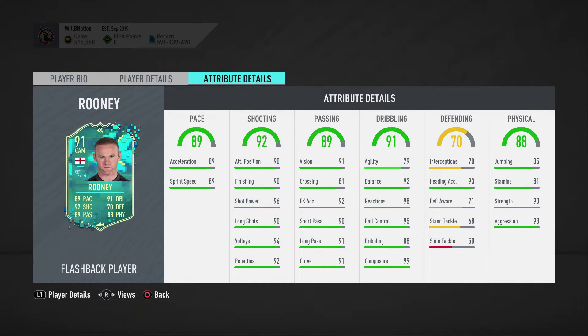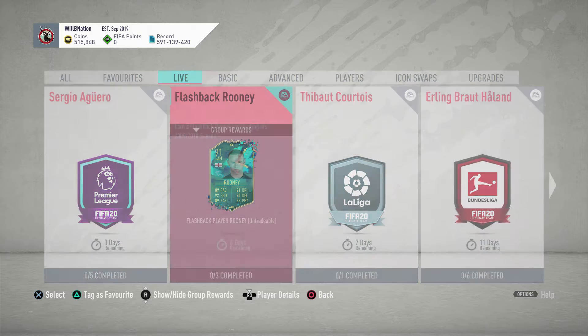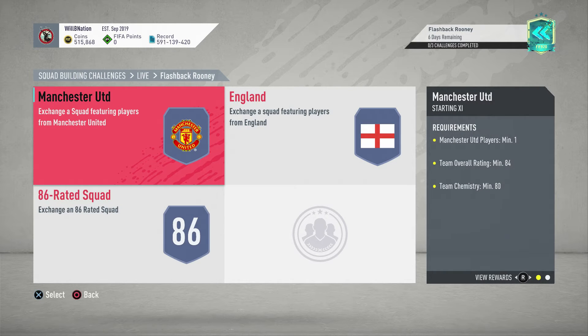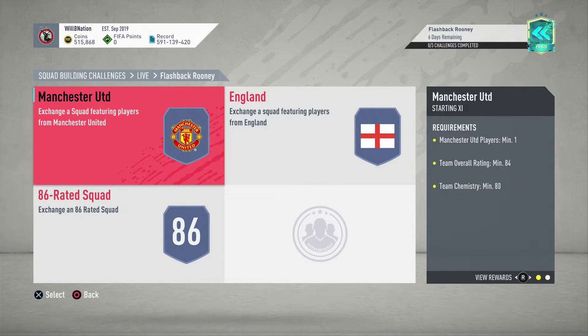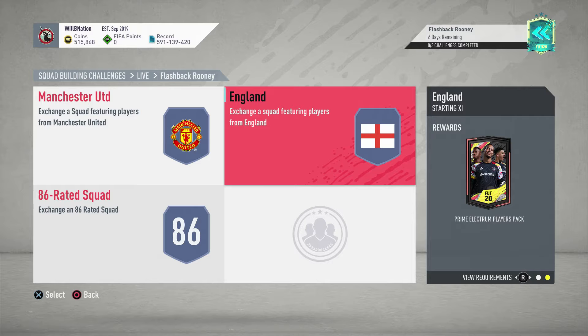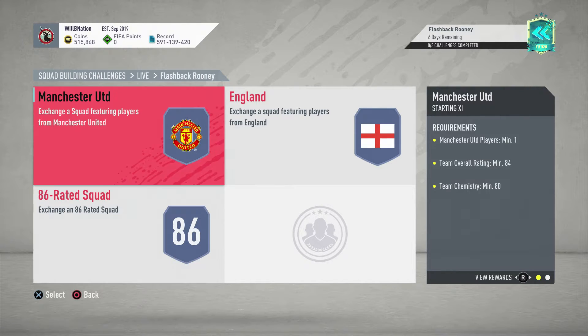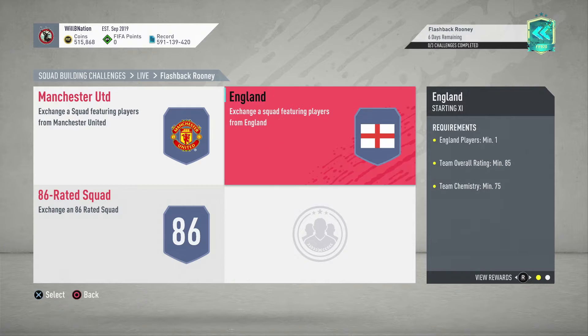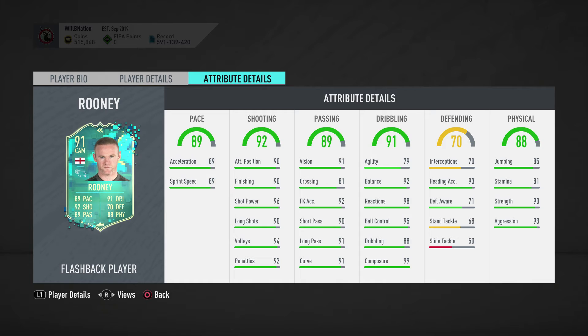He looks like an exceptional card. You need three squads to get this Wayne Rooney card. You need a squad with a United player, an 84-rated squad with an 80 chem rating - small prime gold players pack in return. You need one England player in an 85-rated squad with a 75 chem rating for a prime electrum players pack. And you need an 86-rated squad with a 70 chem rating for a rare mix player pack. All these packs are pretty enough, but the player you are getting looks exceptionally good.